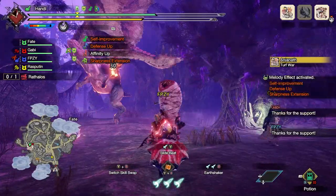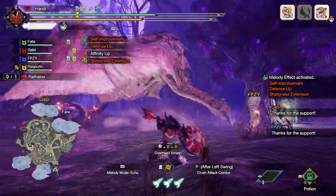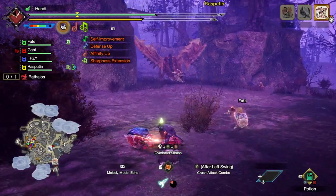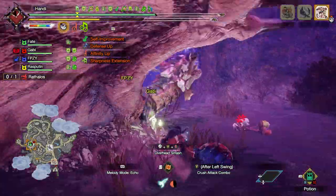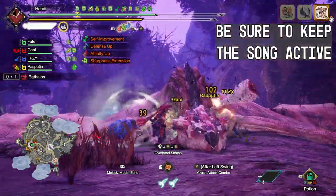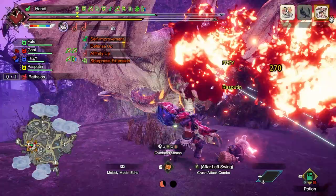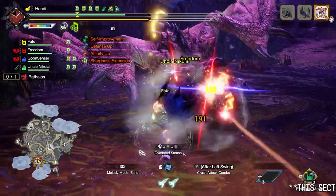The next skill with synergy here — and this one is the more obvious one — is Protective Polish. We're all familiar with how good it is in Rise, but Sharpness Extension definitely builds upon its utility. No need to build for all that Handicraft anymore; just slap on Protective Polish and benefit from your newly reached sharpness. Even if you're running with randoms you can't coordinate with, they'll still benefit from a higher sharpness level for more damage and less bouncing. And since you usually don't have a lot of sharpness to play with when you top off, having Protective Polish alongside Sharpness Extension lets you take that little bit of sharpness and go a long way.